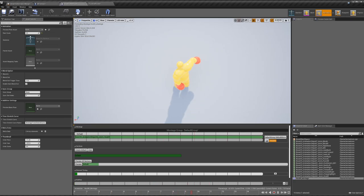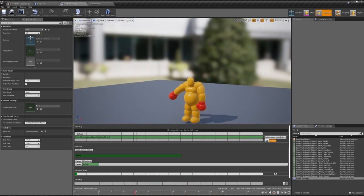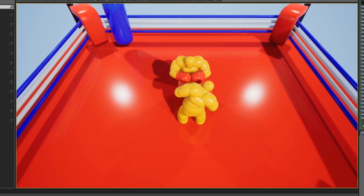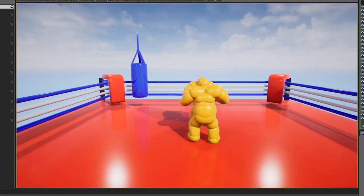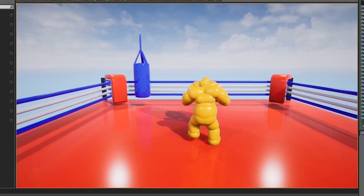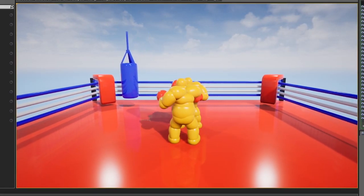I did a little bit of digging and it turns out that the problem was that I was blending in and out of the animation, which prevented it from fully playing out start to finish. No biggie — I got it working, and to my surprise it's working out quite nicely. I lowered the camera a bit so that we can see what's going on, which is interesting — it kind of looks weird from this perspective.